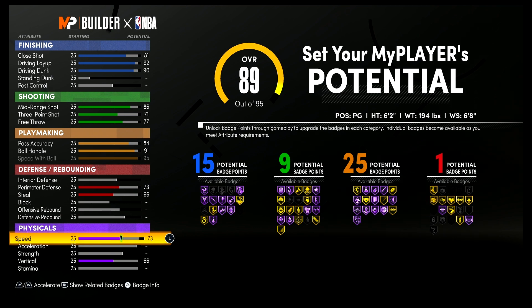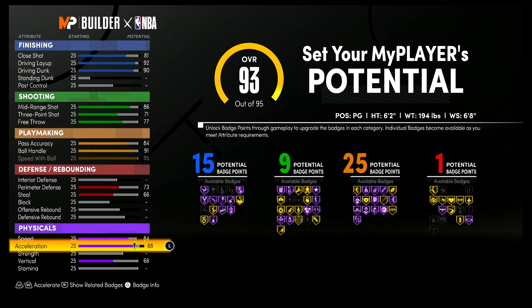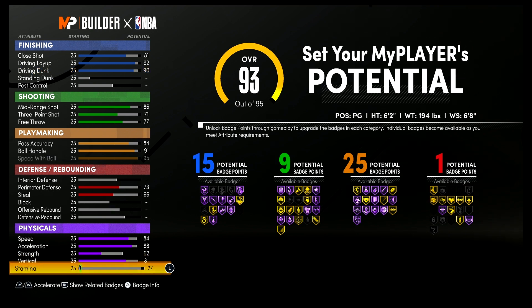For your physicals, bring your speed up to an 86 and your acceleration up to an 86. Alternatively, you can bring it down to 84 and 88 — I do kind of like that a little bit better. For your strength, bring it up to a 52, your vertical up to an 81, and spend the rest on stamina.